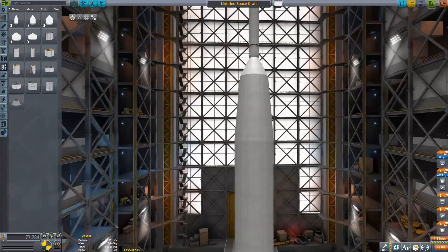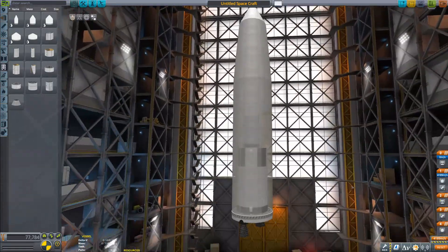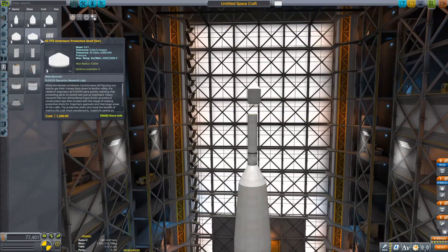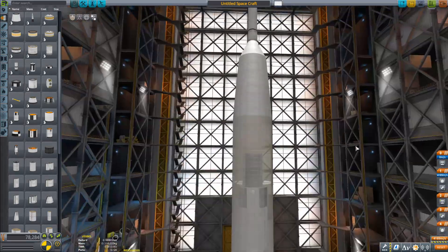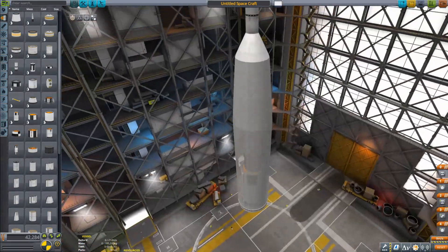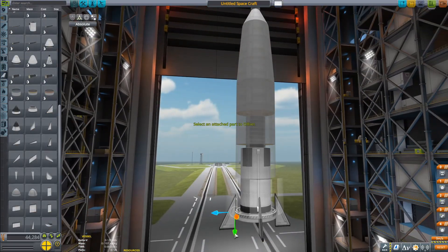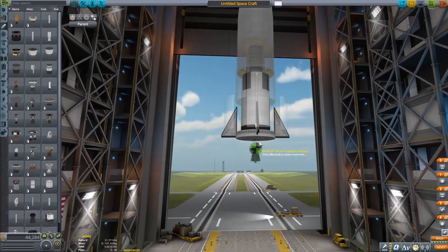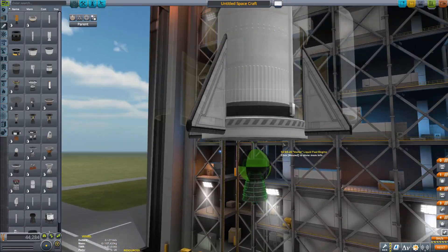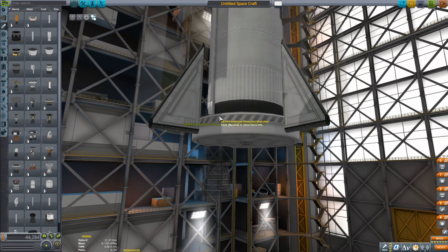It also has a little payload fairing on top, which is puny — that's not fun to work with. The actual thing had 16 launches; 10 of them were successful, which means six of them failed. No one could look at it, it was so ugly, so they couldn't even set up the launch — that's probably what happened, right? But this thing could deliver 120 kilograms to low Earth orbit.